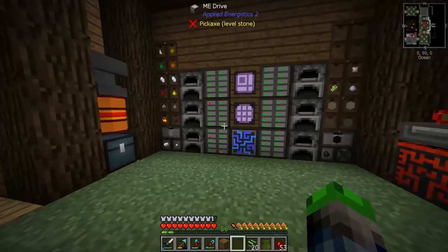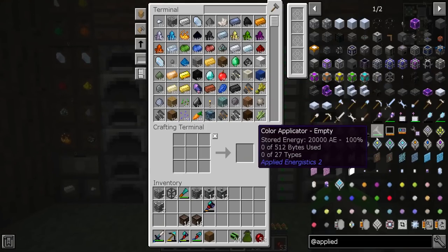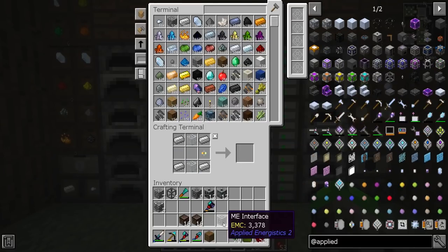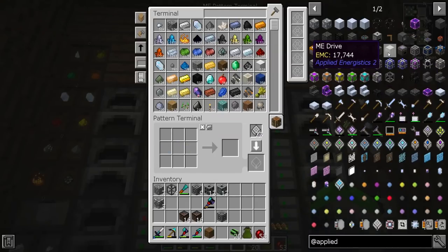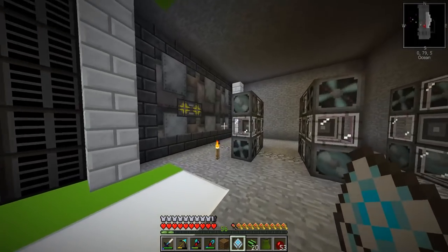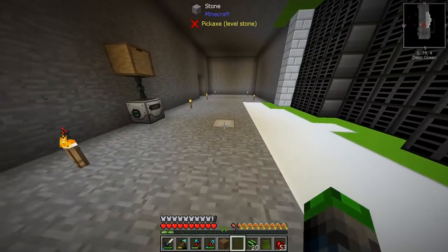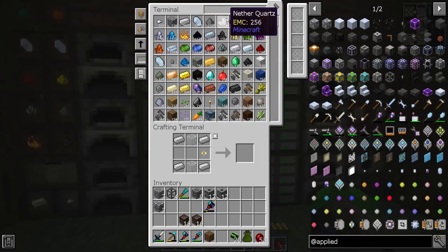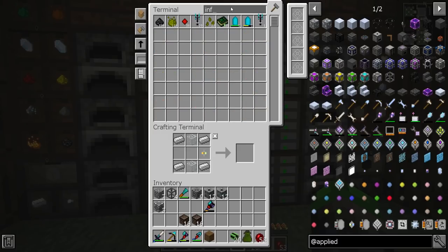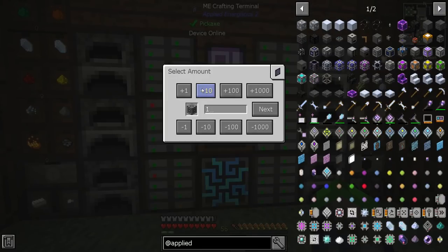Let's do one for an ME interface as well so I can show you guys. Super simple — I crafted one up, I'll just put it in there. Let's see, we should have everything we need. Let's look up ME interface — there it is, I guess you need to type all of it in. Let's make 10 of them. Let's grab the fluix crystals and everything we need to craft.